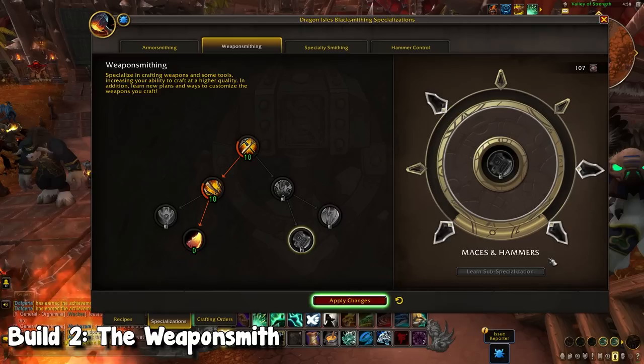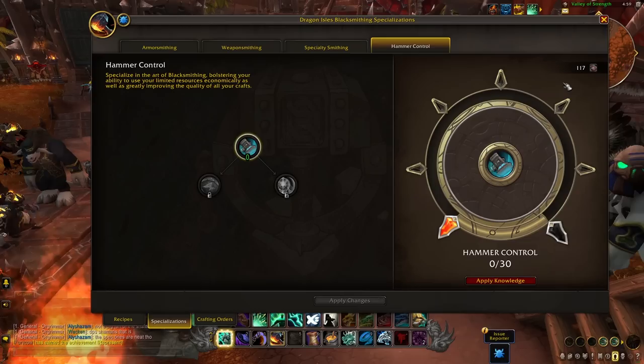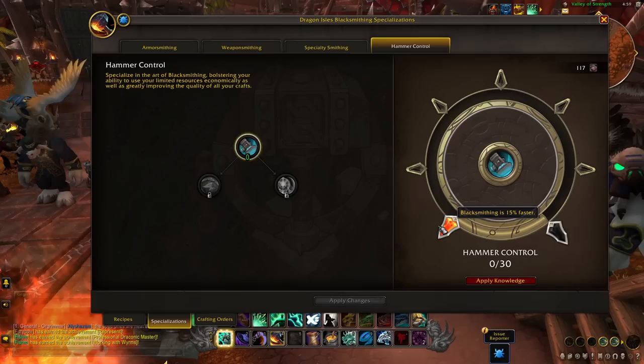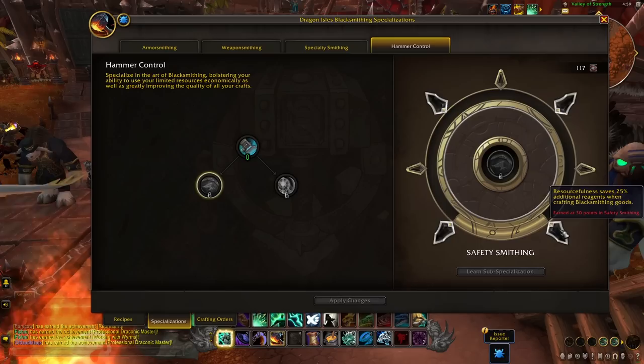Before our last build, I want to mention the Hammer Control tree. This is your most generic tree that just focuses on your overall quality of crafts. None of this is utilized in any particular build — it's just where you can throw in extra points once you get them. You can also unlock the tree for a basic speed boost if you don't plan on unlocking any others. If you go one side you gain overall inspiration; the other side, overall resourcefulness.